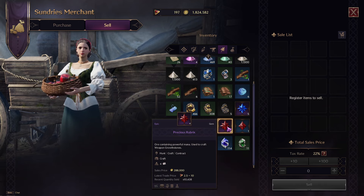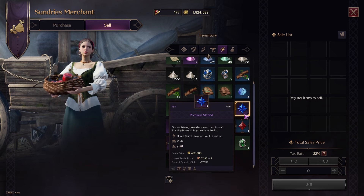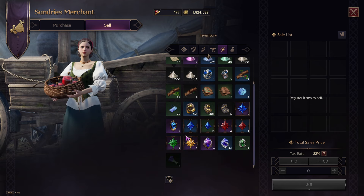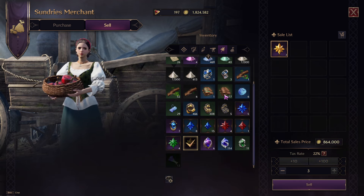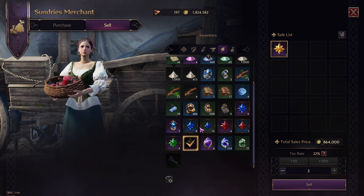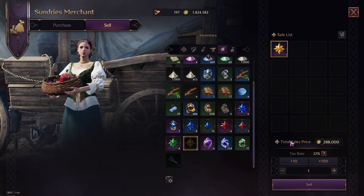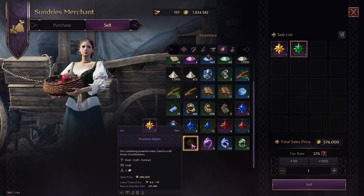The next two items are debatable. They're currently selling for three Lucent a piece, but early game these could sell for 80 to 100 or even thousands. Right now, putting these up, they're each worth 288,000 Solent — so that's 864,000 for three.